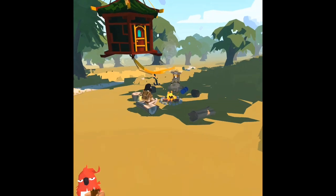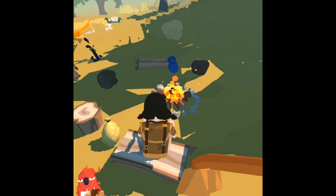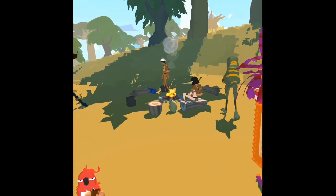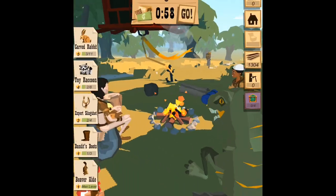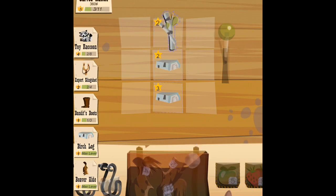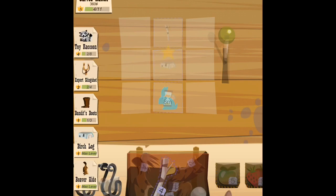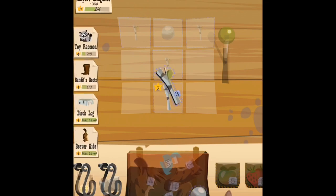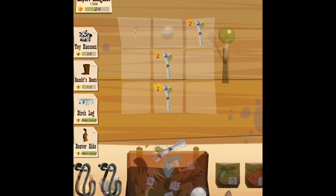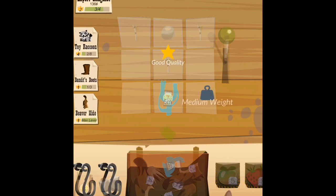Now that we're at the camp, we can sit on our log and regenerate some stamina. Let's see - it's got carved rabbit, toy raccoon and stuff. First we're going to craft our carved rabbit, which is great quality - yeah, good quality. See how we can craft our bandits boots. We're just going to craft our slingshot - easy done, great quality, good quality.